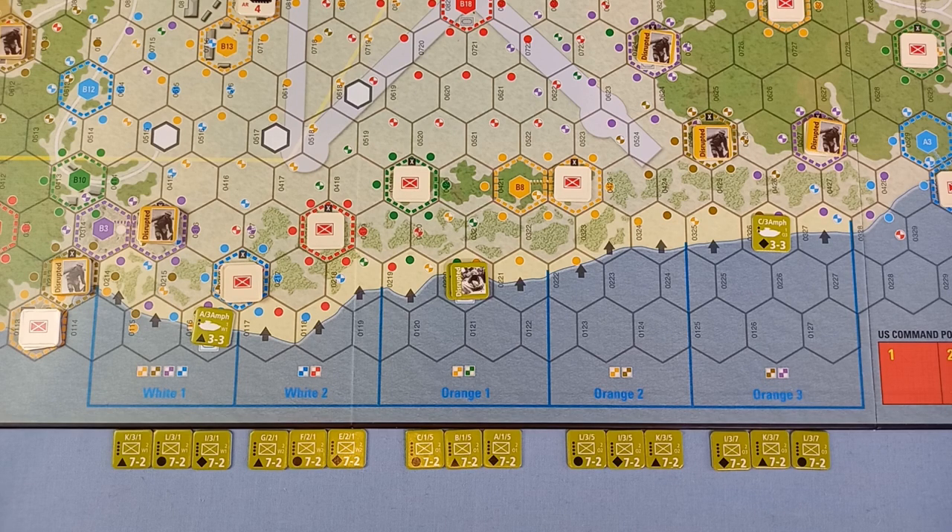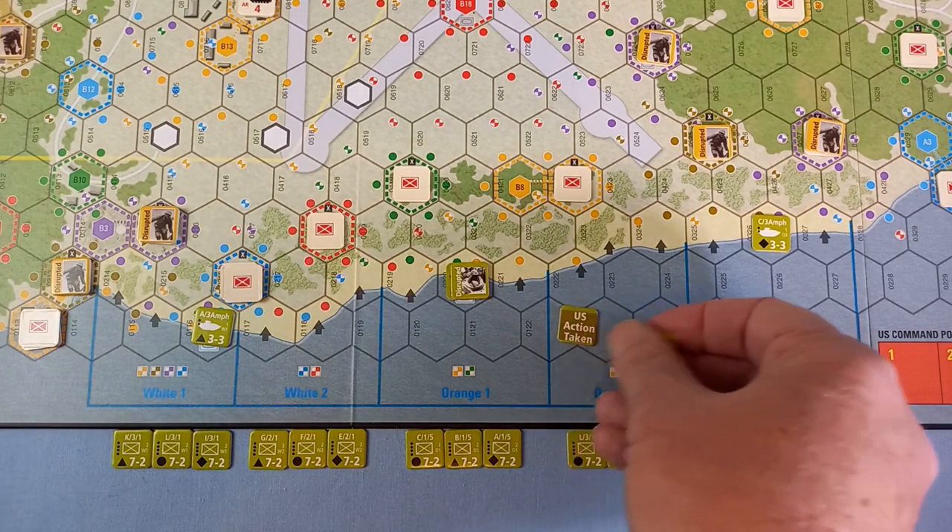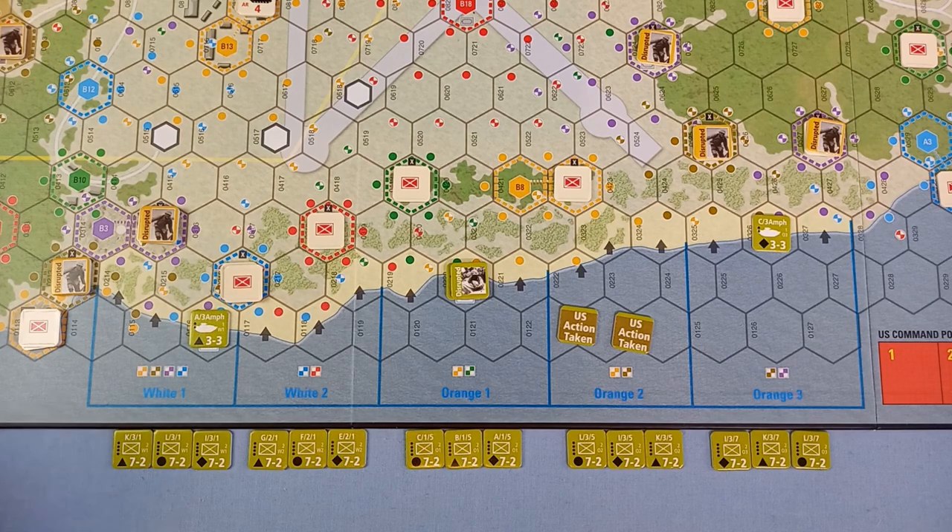We haven't got anything like that — we've just got three amphibious tanks, one of which is disrupted so I can't do anything. Tanks aren't allowed to do preservation moves, so if they want to move they've got to use their actions. The first number on a unit is its attack strength and the second is the number of hexes it can attack from — so these can attack from three hexes away. Tanks can't attack unrevealed Japanese units, so there's not a lot these can do except maybe move off the beach.